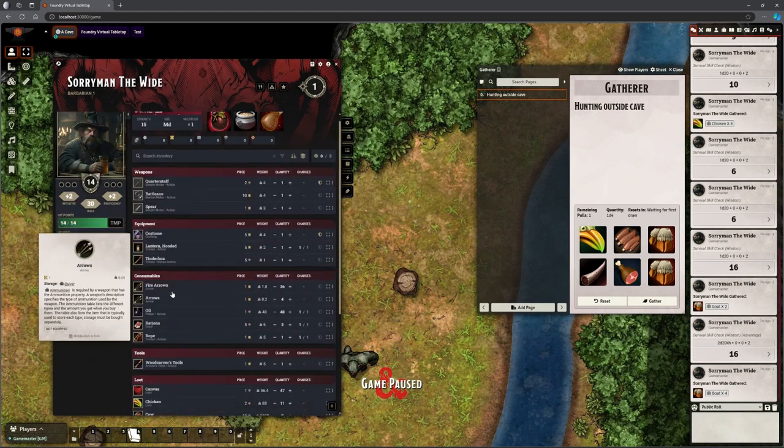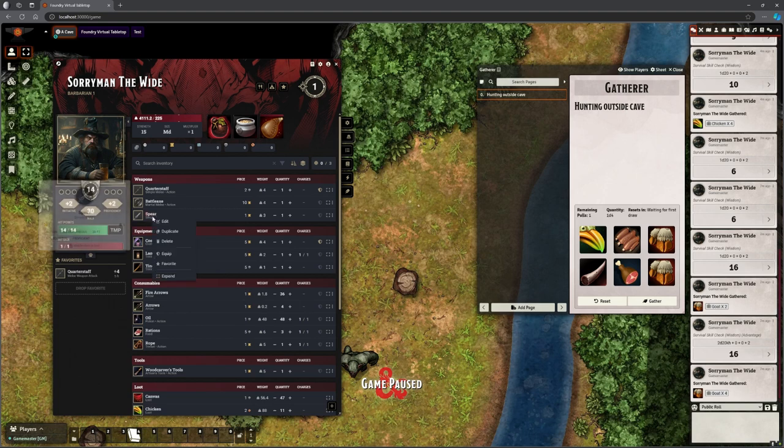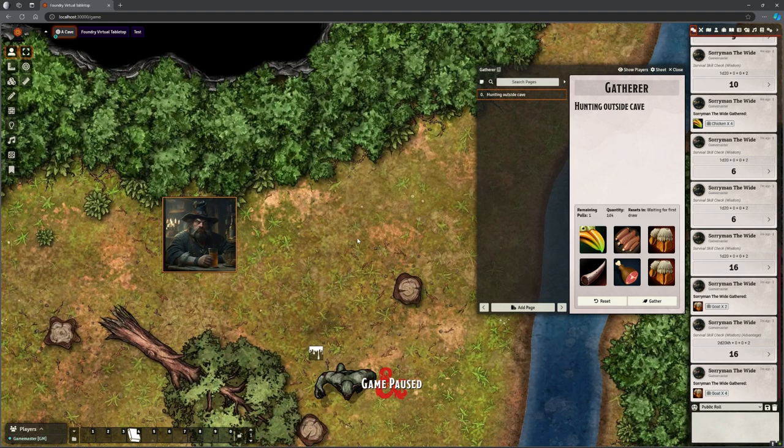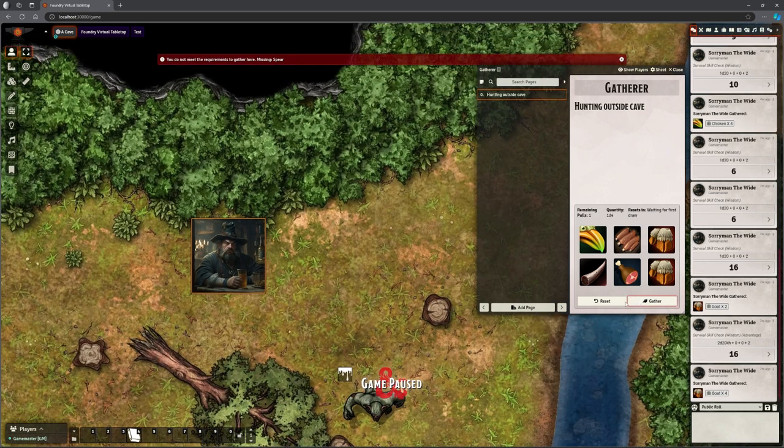Just one more thing to show: Saruman does have a spear, but if I take his spear out and he tries to gather from here, it says 'you do not meet the requirements to gather here — missing a spear.' So it checks that the player has the prerequisite item before they can gather.